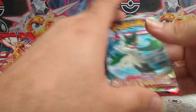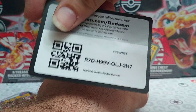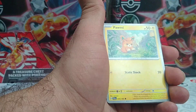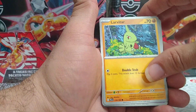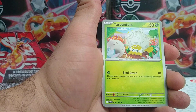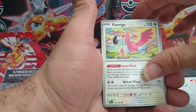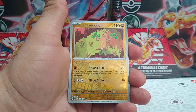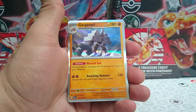On to Paldea Evolved. Card code. Another Fire Energy to the front. Palmy, Larvitar, Sandygast, Tarountula, Bombirdier, Flamigo, Paldean Tauros, a reverse rare Sudowoodo, reverse rare Mouschold, and behind that, a Garganacl.